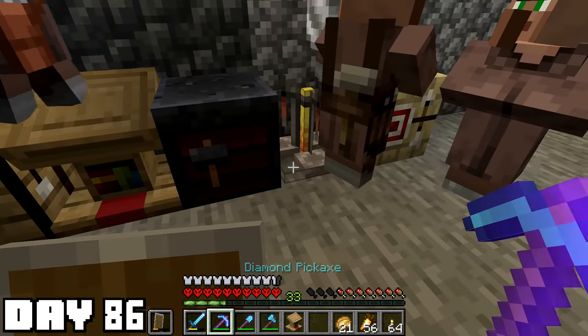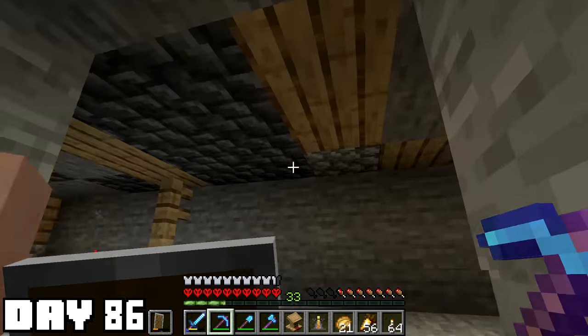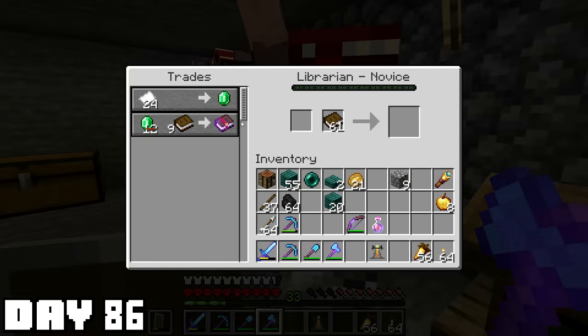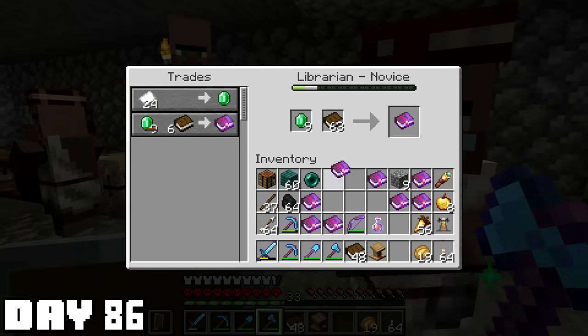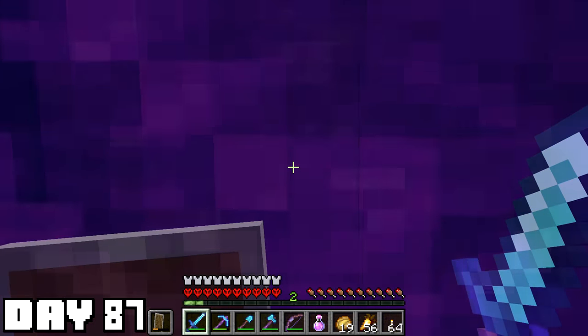Day 86 started off great — people started falling through the floor. This right here, this is exactly why these guys can't have their freedom. Got myself a new mending library and that's essential. I spent the rest of the day trying to get looting three and got looting two — I'll take it. I just put looting on my sword. We all know what's happening next.